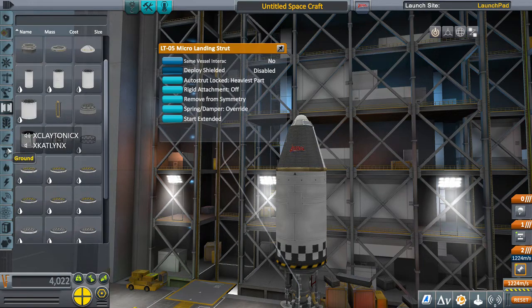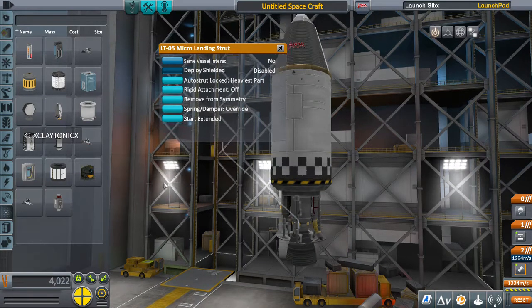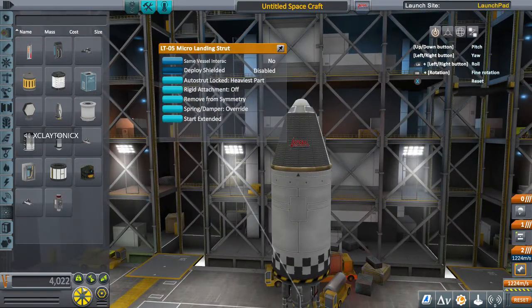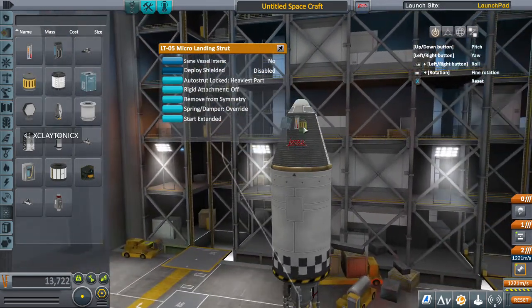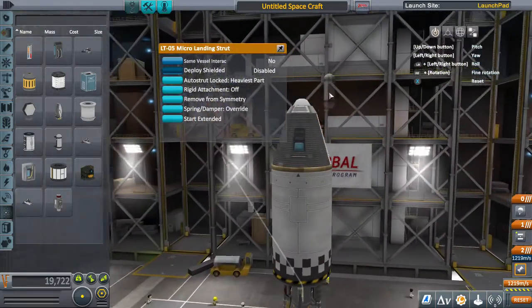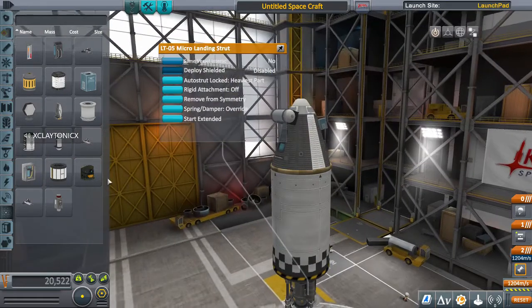I'm going to throw some science on here. You want to throw your science on there — I would do just a single one of each, just drop them on. There's certain science that you can't do on the Mun, but the other ones you can. Throw a goo container right here just like that.